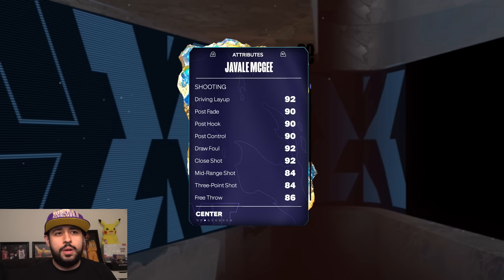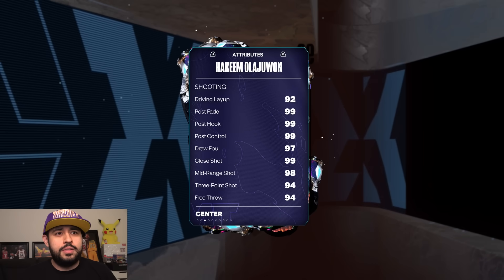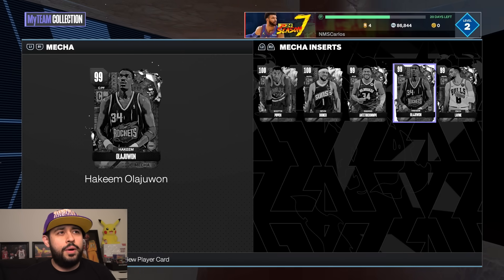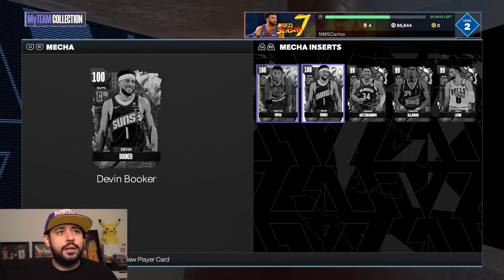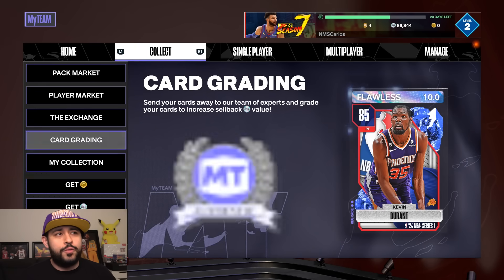I want to see Joël's three-pointer — 84 three-pointer, definitely higher than I thought. And Hakeem's three-pointer too, because nowadays all the other stats are going to be great; it's really just the three-pointer that 2K is very stingy with for certain players. Hakeem's is 87 three-pointer. So as expected, they're all good dark matters, 100 overall players.